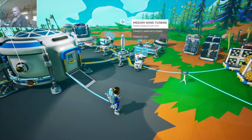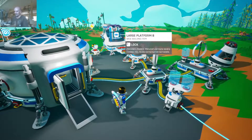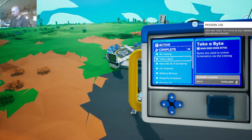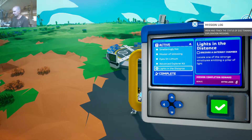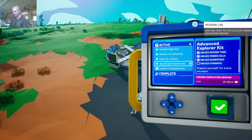So I think another one of our goals is going to be, aside from getting this stuff done - let's see what came up active. Okay, we can keep complete closed. Lights in the distance: discover a gateway chamber - we're going to get to that. Unlock glow sticks, unlock power cells, unlock oxygen tank, and unlock dynamite. We just have to unlock it, which shouldn't be too hard. As a matter of fact, we might be able to do that right now.